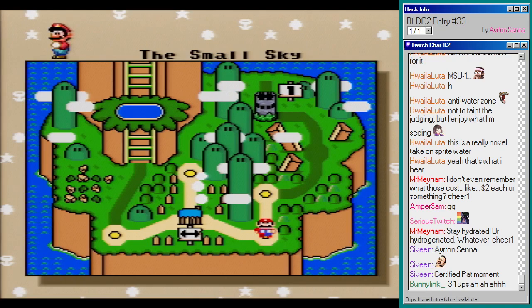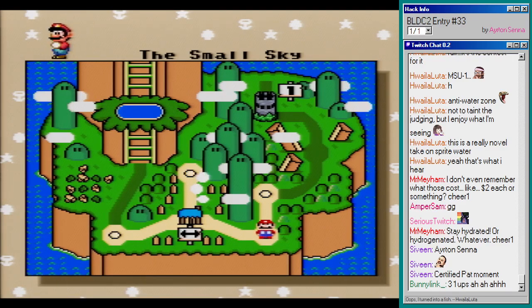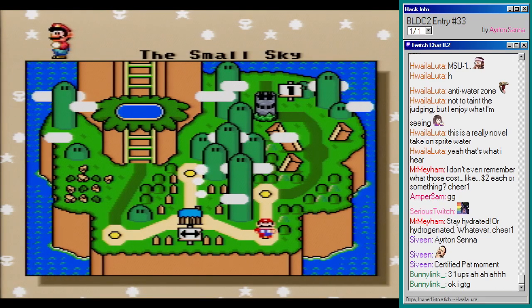Alright. This was number 33 — it is the small sky. Not the big sky. Gotta go. Alright, see you later, Bunny Link. Have a good rest of your day.